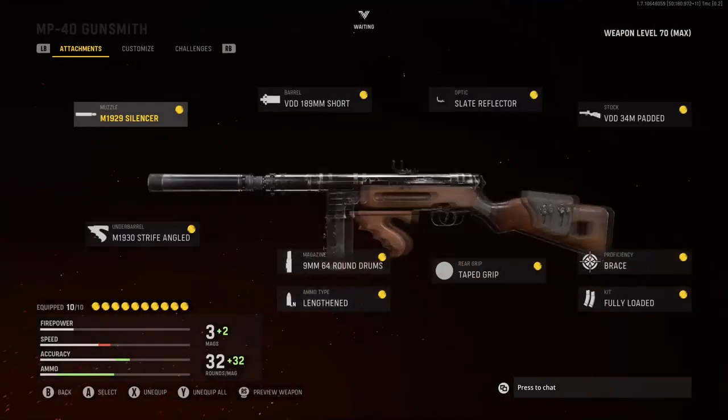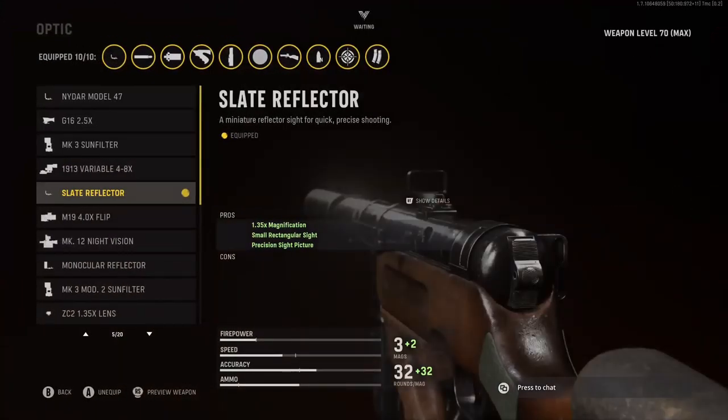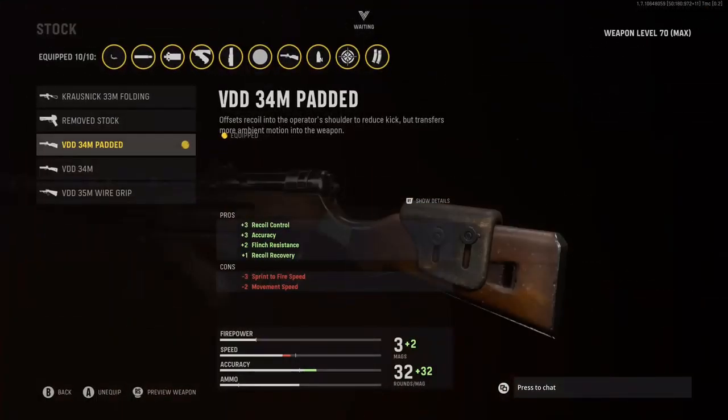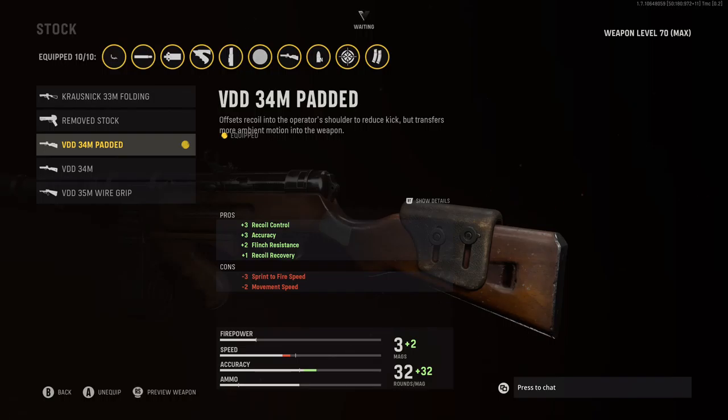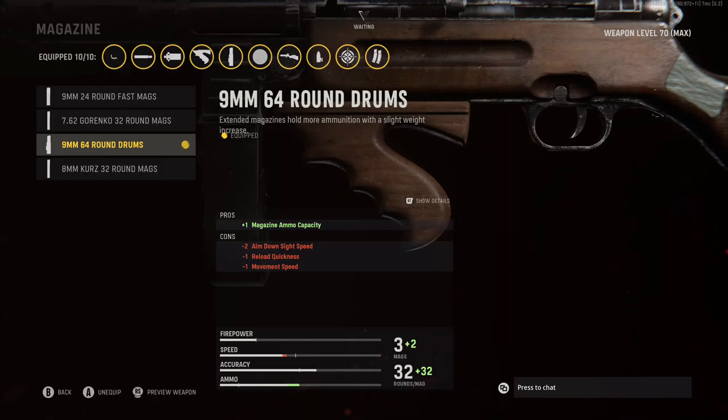Next, we have the MP40, which is the best SMG to run ever since Vanguard came out. For the Muzzle, I'm going to be rocking the M1929 Silencer for that plus 1 sound suppression and plus 1 accuracy. For the Barrel, the VDD 189mm Short for that less damage falloff at long range and increased limb damage. For the Optic, I'm going to be rocking the Slate Reflector. For the Stock, I'm going to be rocking the VDD 34M Padded for that plus 3 recoil control, plus 3 accuracy, plus 2 flinch resistance, and plus 1 recoil recovery.